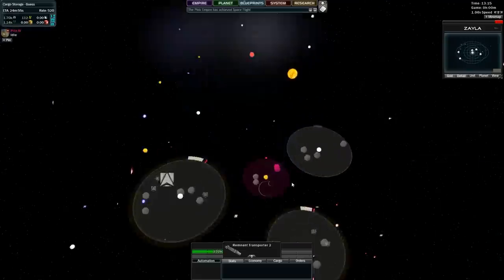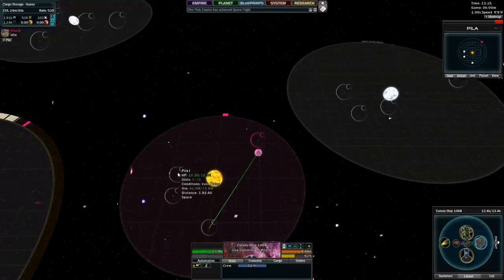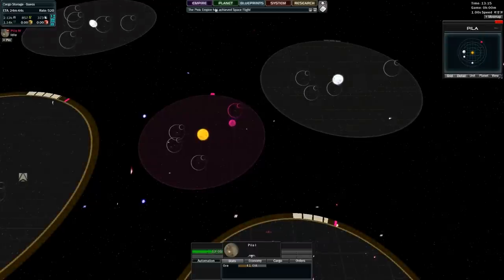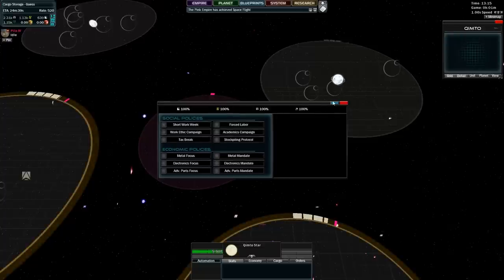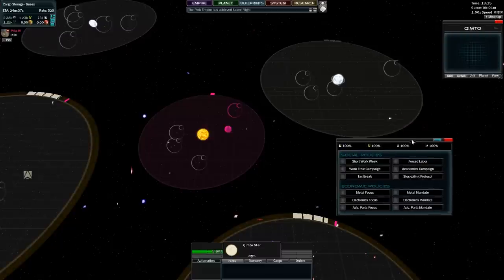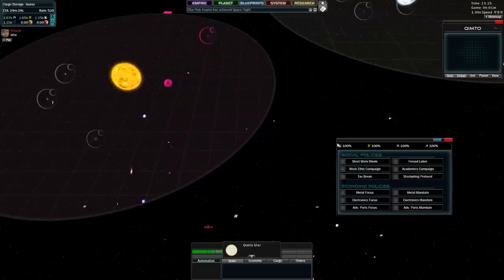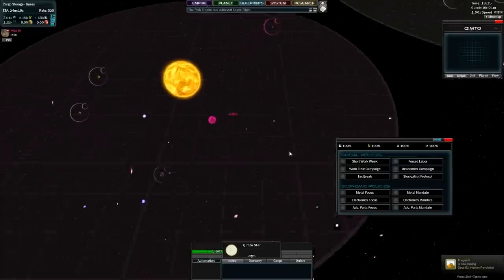It looks like we're almost surrounded by Remnants. I'm just surveying the planets inside my local solar system and finding some nice planets to colonize. This here is the Civil Actions menu - all it does is allow me to specialize my resource production. We have metals, electronic parts, and advanced parts. Metal goes into electronics; electronics go into advanced parts. It's pretty simple.